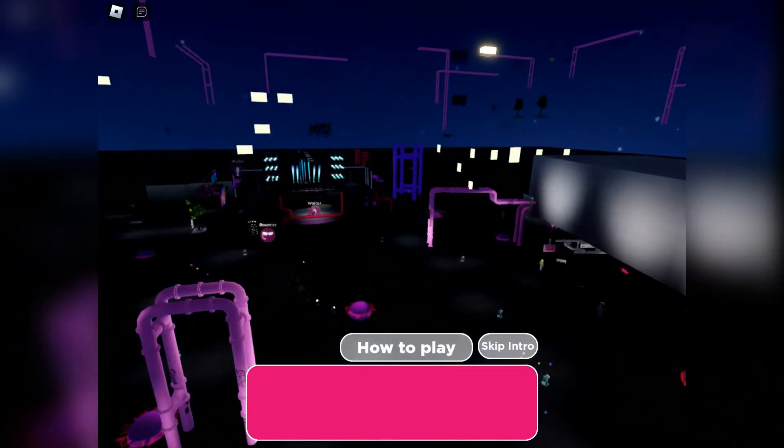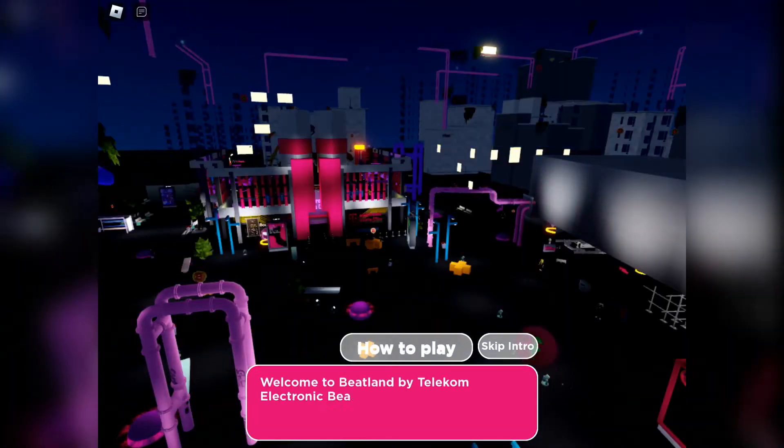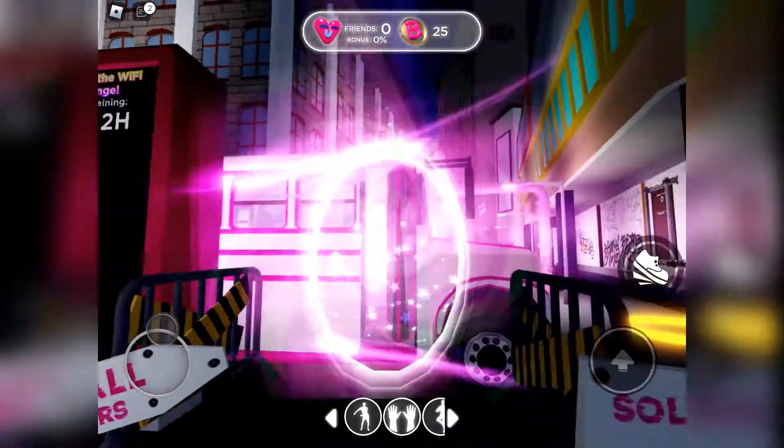So when the game loads up, you get a little introduction — you can watch it through or you can skip it. From here, we need to head to the DJ Mansion.